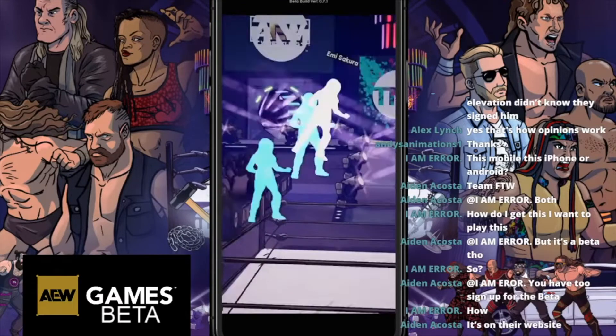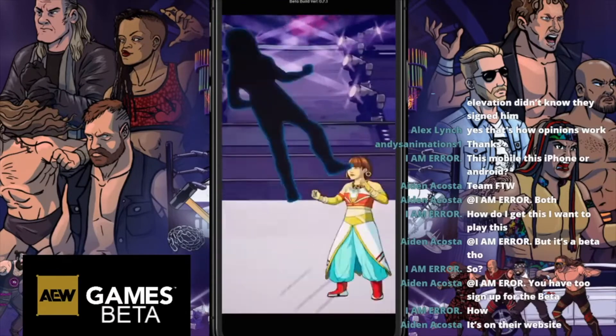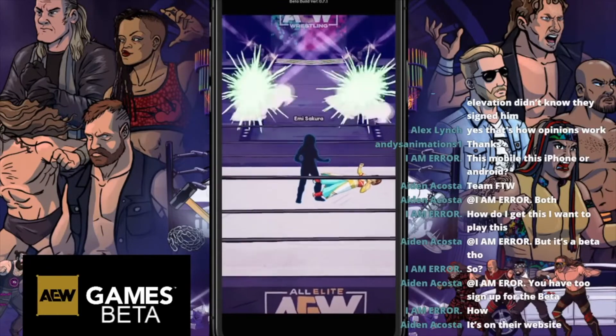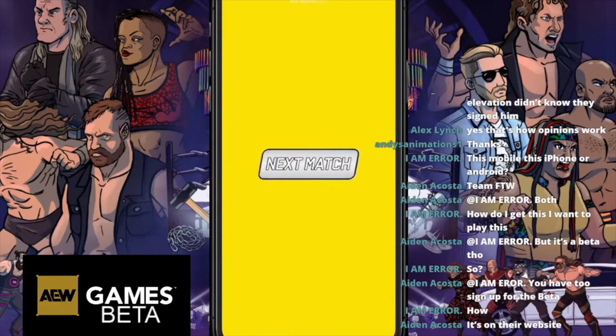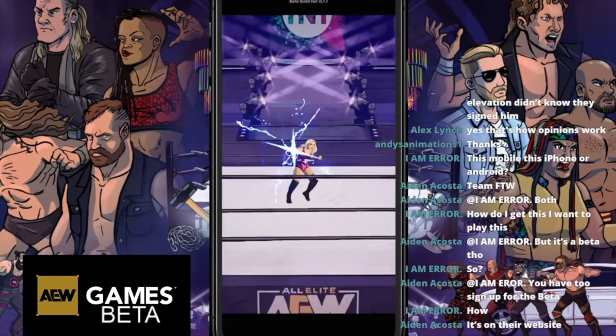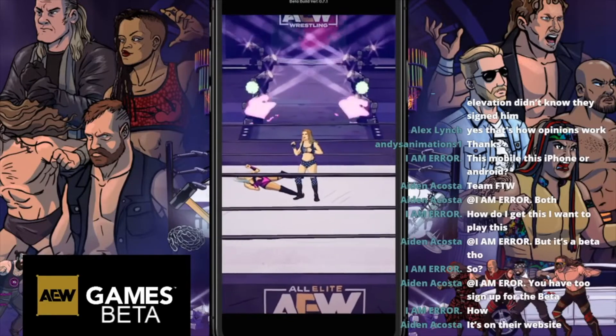Loading up - quite enjoying the art style. Sakura going there. Big kick in the face and she's down and lost. Second match - Penelope Ford hitting Anna Jay. Anna Jay's having none of it. Penelope Ford is down.